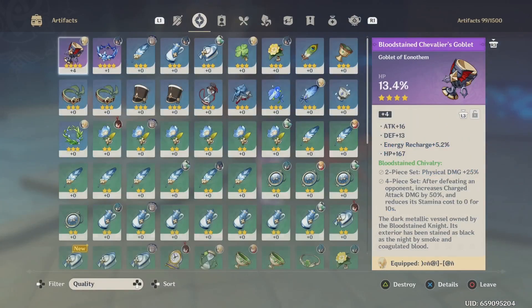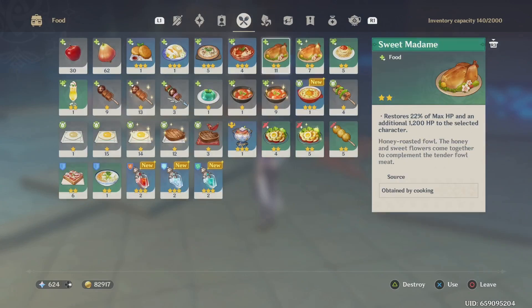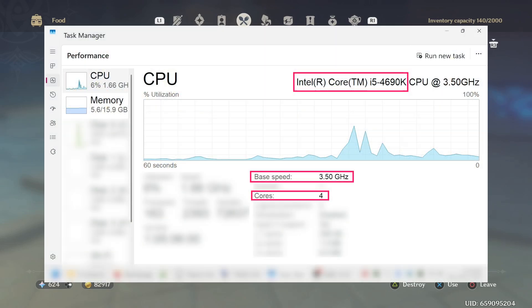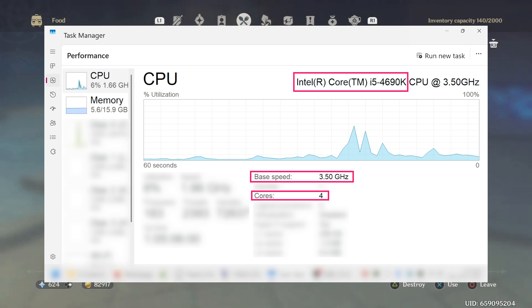If you're not sure what your system specifications are, on Windows you can search for the Task Manager application. On the left-hand side of the Task Manager window, you'll see an icon that, if you hold your mouse cursor over it, will show 'performance.' If you click there, it brings up a performance menu with detailed information about your computer. In the CPU section, you will see your CPU's name on the top right, and you can compare that with the system requirements for Genshin Impact.